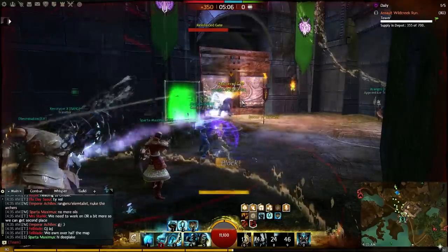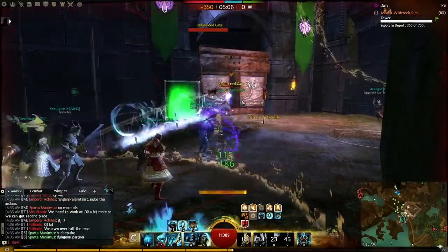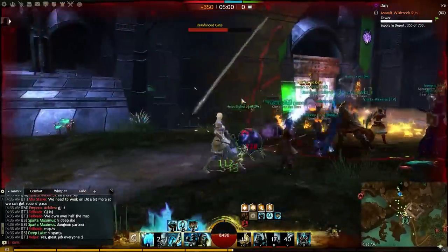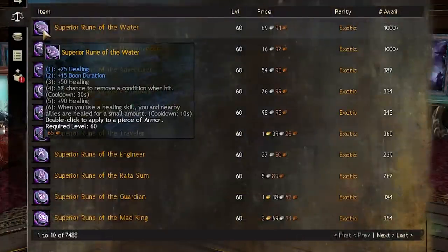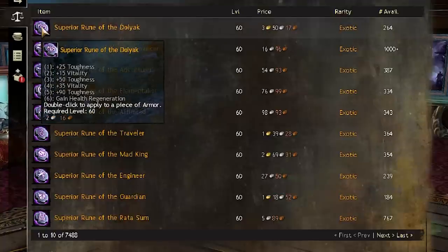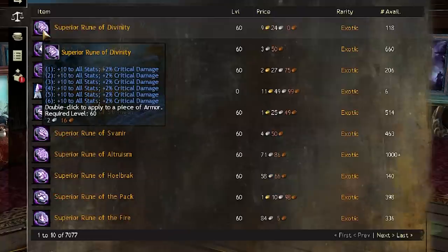If you decide to rock Altruistic Healing at 80, you want Knight's gear and Berserker's trinkets — people with more time than me have done the math, and it's pretty cut and dry. As for runes, that's a bit more of a gray area. You can rock the two Water, two Monk, two Sanctuary setup for ridiculous boon durations; runes of the Soldier for more condition removal; Dolyak runes to feel like even more of a tank; or improve your DPS with some Ruby Orbs. If you think you might switch builds a lot and have the coin to burn, you could even opt for Divinity runes.